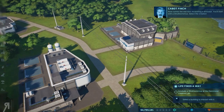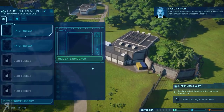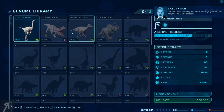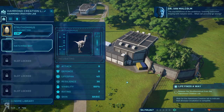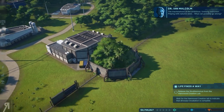Now comes the real test — incubating a dinosaur. You'll start with a Struthiomimus. Select the creation lab and pick a hatchery bay. There's enough genome data for your first viable dinosaur. The machinations of the ambitious — undoing extinction, playing with nature's laws. What can possibly go wrong?